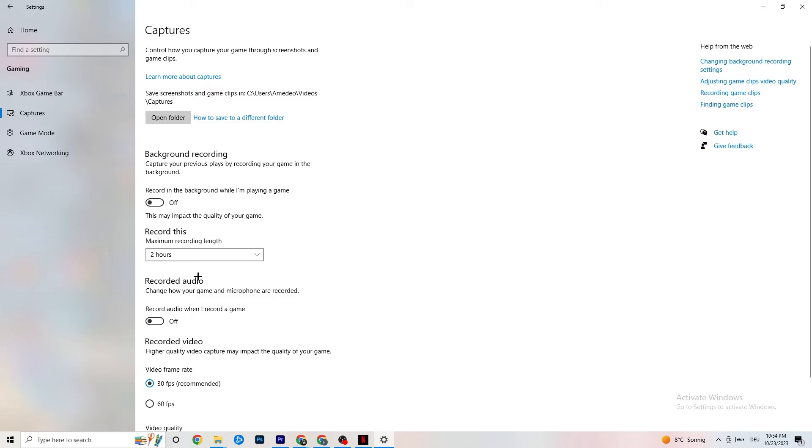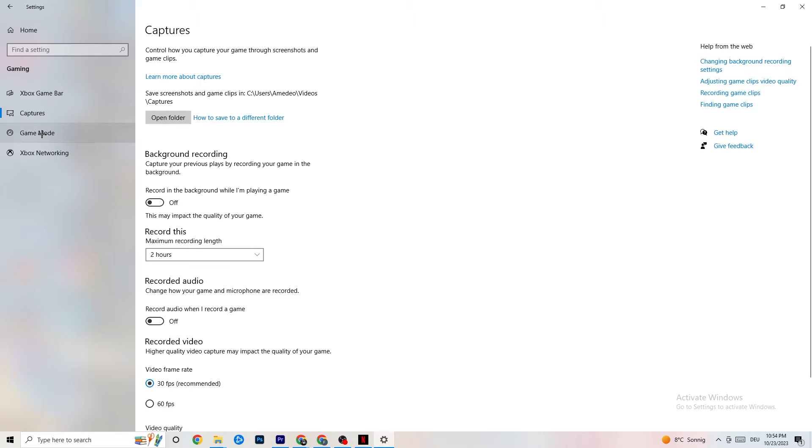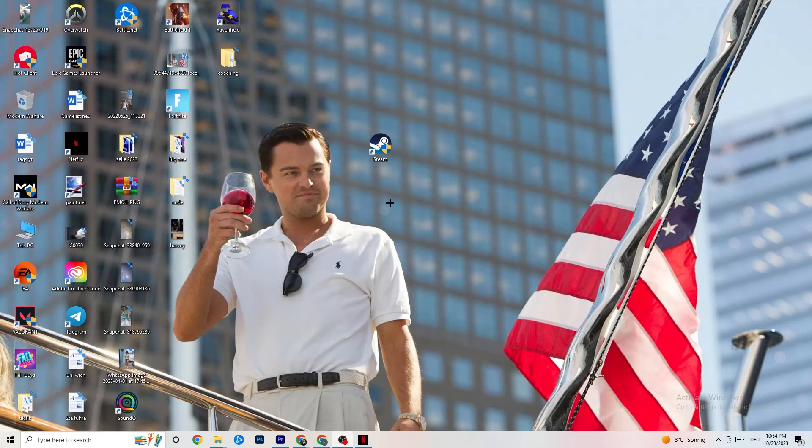Click on Game Mode. This one is tricky — I can't generalize whether to turn it on or off because it's different for every PC. Just test it both ways and see which gives you better performance. Once you've checked that, close Settings.